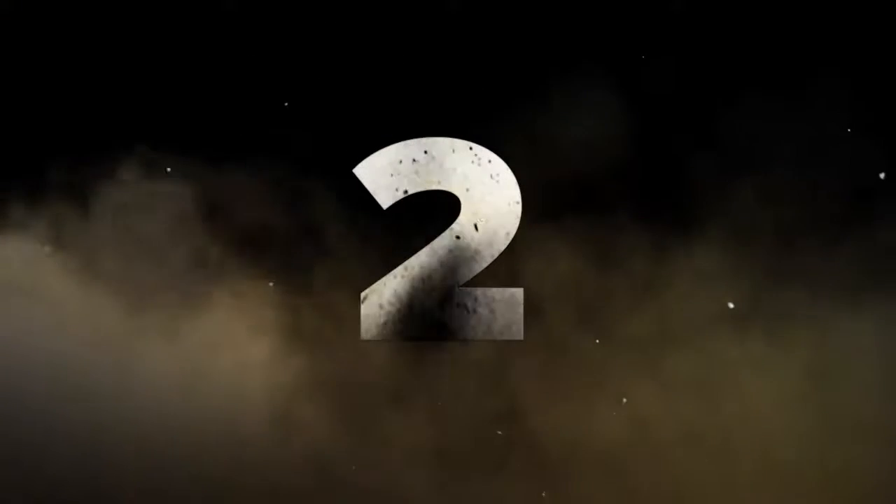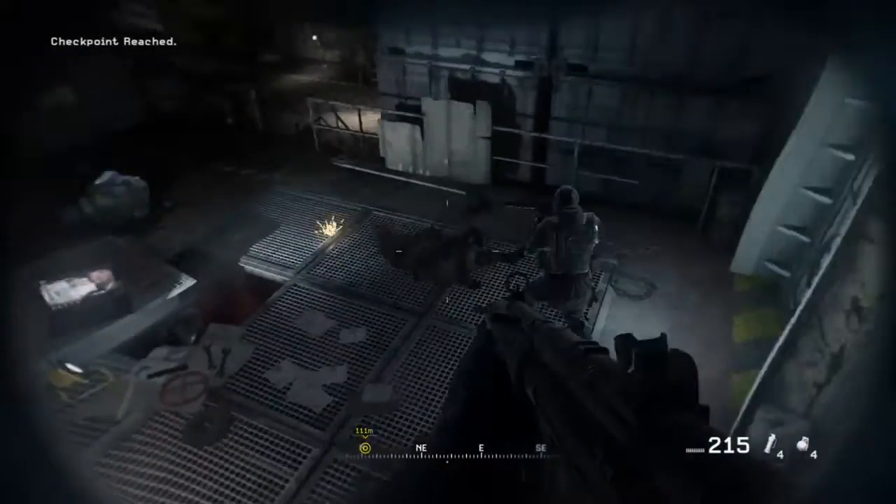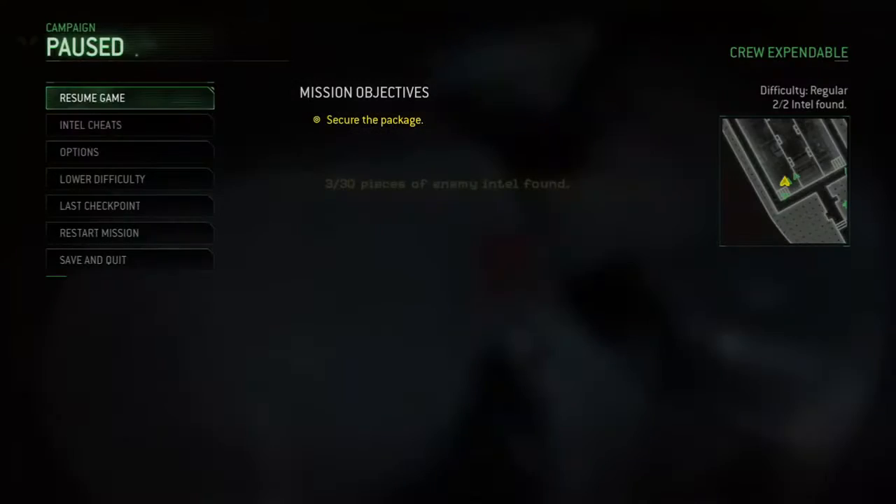The second intel location is under the boat. You go down the stairs, shoot the people at the bottom of the stairs, and then it's just located on the floor.